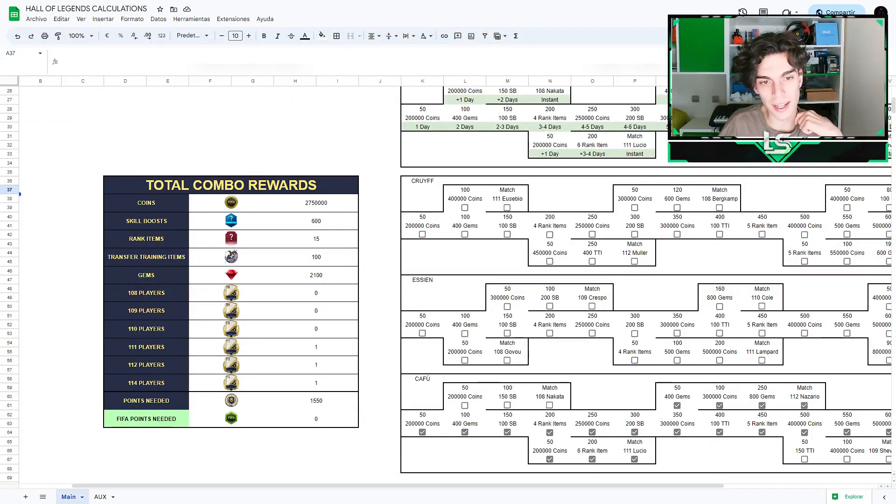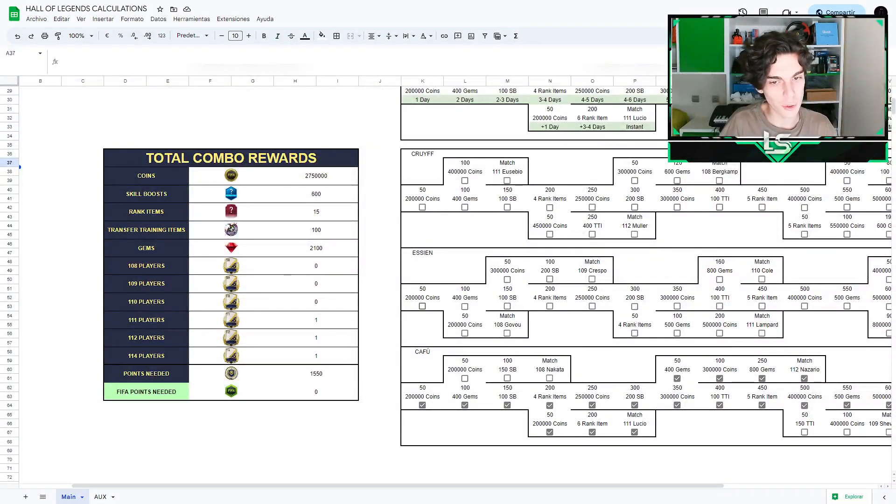I'm going to go for this path and get CAFU, Nazario, and Lucio, which is totally possible. Every single path you can get the 114, 112, and 111, and in the Griff path even the 109. I'm going to get 2.75 million coins, 600 skill boosts, 15 rank items, 100 training transfer items, 2,100 gems, an 111, 112, and 114 for 1,550 points and no FIFA points. If you want, you can always add more.